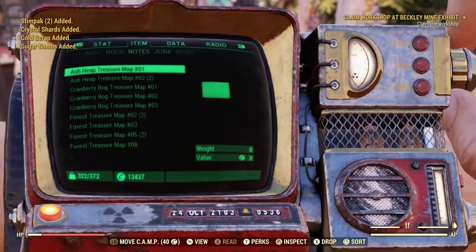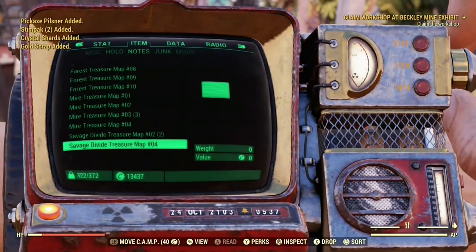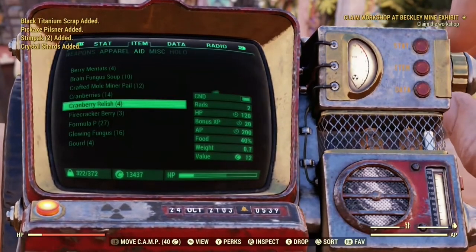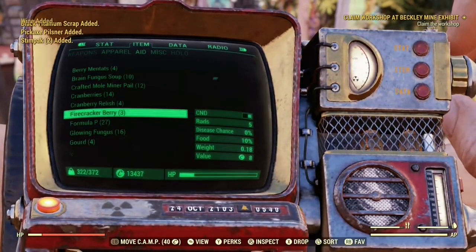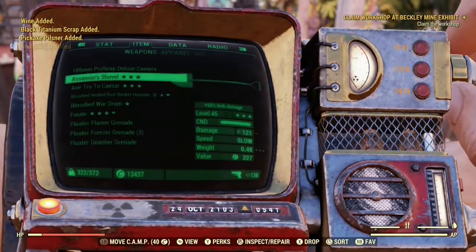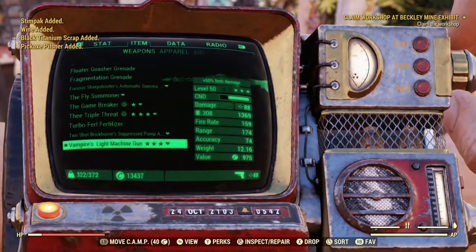We know it's just going to be scrap and a bit of aid that comes out of these — no rare plans, no new outfits. I already had that treasure hunter outfit in my inventory, and no new ones either. Nothing new.